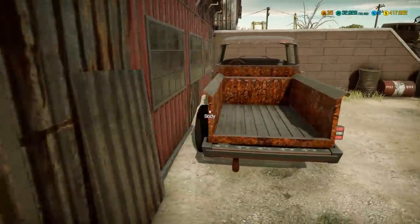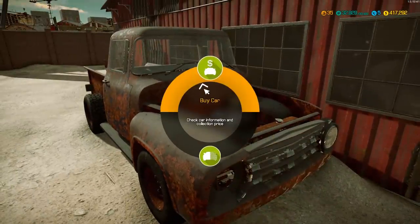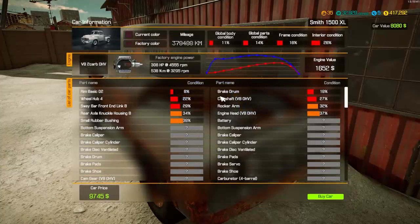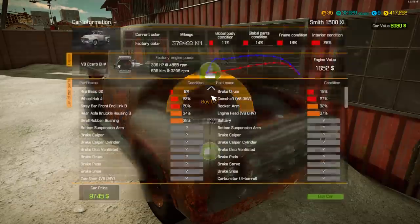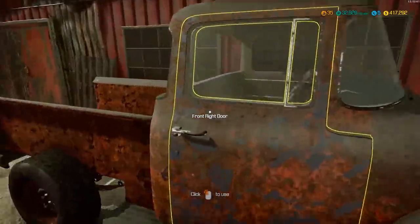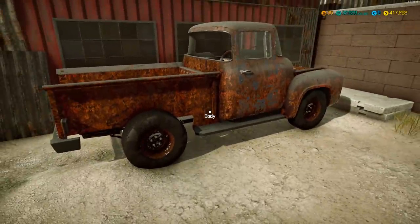We've got like an old pickup truck - an old '50 Chevy-style pickup truck. Let's take a look at the car. It is a Smith 1500XL. The current value of the car is $9,700 and the car price is $9,700 with a value of $8,000. So it's a little bit of an investment but it's pretty cool. Let's see if there's anything else first before we just jump on that.